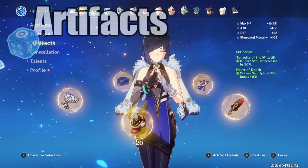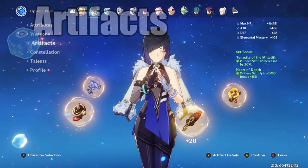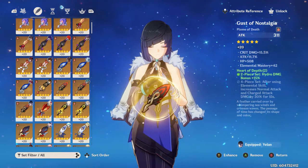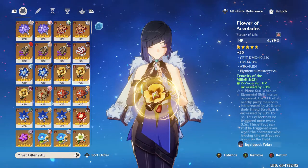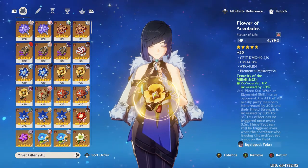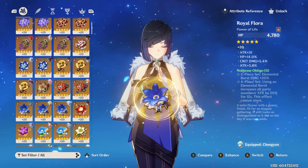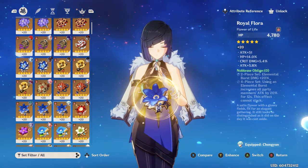Now let's talk about her artifacts. She doesn't really have a best-in-slot artifact set, so running 2-piece sets is the best option currently. I've got Tenacity of the Millelith and Heart of Depth equipped, which gives me some pretty nice damage. But you can also run other 2-pieces. I wouldn't recommend running 4-piece Heart of Depth because it has attack percentage, and you won't be using your normal attacks. Also 4-piece Tenacity of Millelith might sound good, but it's kind of hard to keep up. A 4-piece Noblesse may work if you don't have another Noblesse user on your team. Or you can just take the 2-piece Noblesse because that will buff her elemental burst damage by 20%.